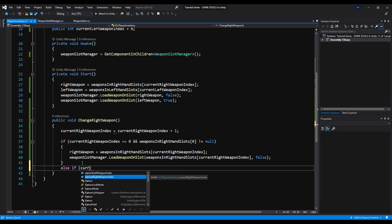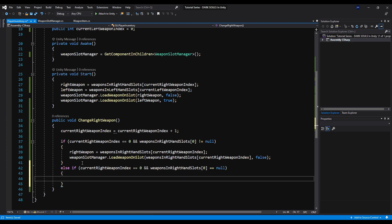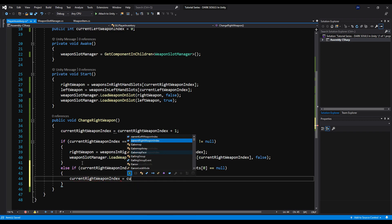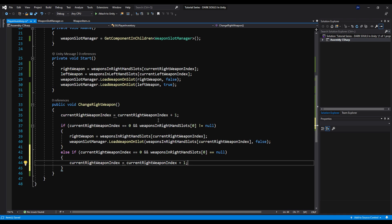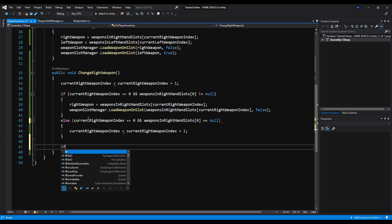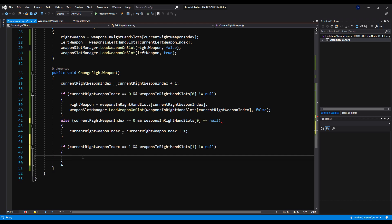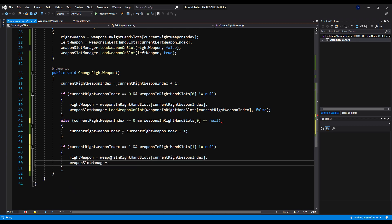Next, we're going to say else if current right weapon index equals zero and weapon in right hand slot zero does equal null, we're just going to say current right weapon index equals current right weapon index plus one. So if there's no weapon in that slot, go to the next index and check there. Then if current right weapon index is one and weapons in right hand slot one does not equal null, we load the weapon at right hand slot one — the same logic but using index one instead of zero, since we have slots zero and one.